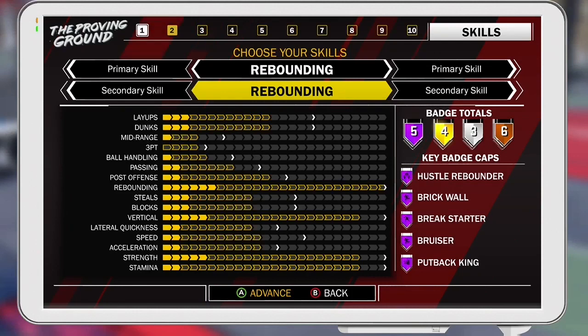Another Hall of Fame badge that you have is Brick Wall, which is also super good, because you're going to set some screens that are really tough to get through, and you're going to leave your teammates with some pretty wide open shots, which are definitely going to help you to win the game.